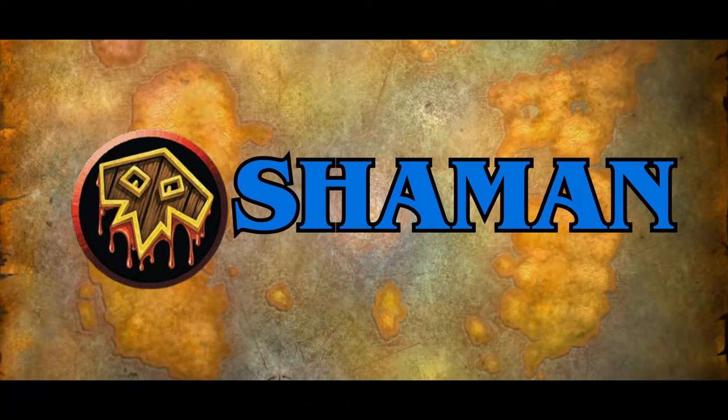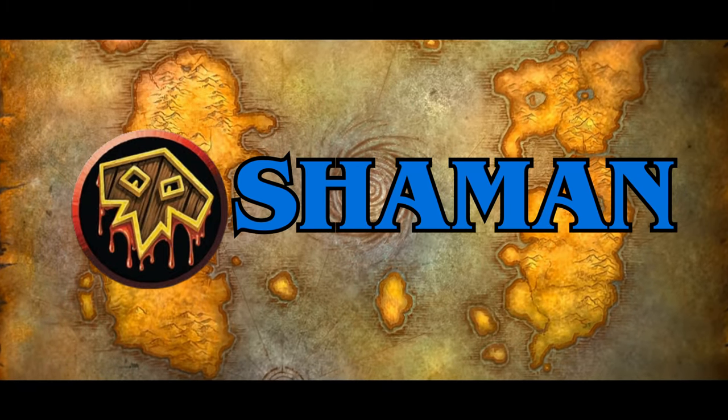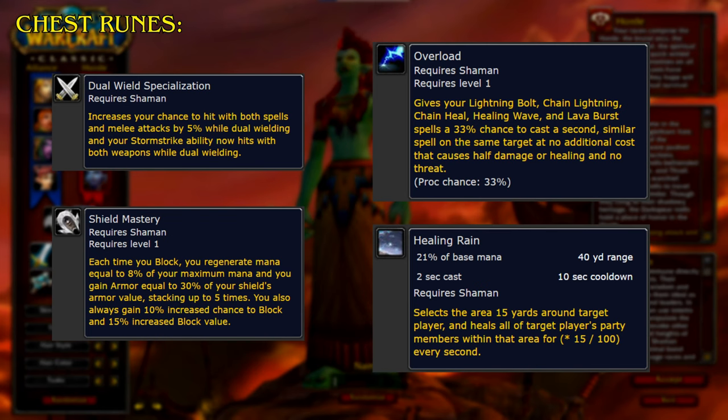Up next is Shaman. Starting with the chest runes, Dual Wield Specialization increases your chance to hit with both spells and melee attacks by 5% while dual wielding, and your Stormstrike ability now hits with both weapons while dual wielding. Shield Mastery: each time you block, you regenerate mana equal to 8% of your maximum mana, gain armor equal to 30% of your shield's armor value stacking up to 5 times, and you always gain 10% increased chance to block and 15% increased block value. Overload gives your Lightning Bolt, Chain Lightning, Chain Heal, Healing Wave, and Lava Burst spells a 33% chance to cast a second, similar spell on the same target at no additional cost that causes half damage or healing and no threat. Healing Rain selects the area 15 yards around the target player and heals all of the target player's party members within that area every second.